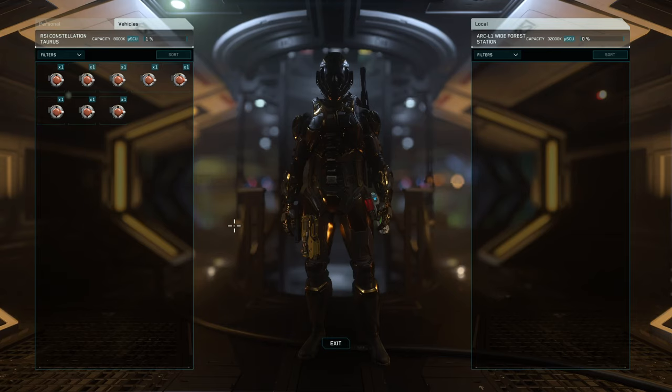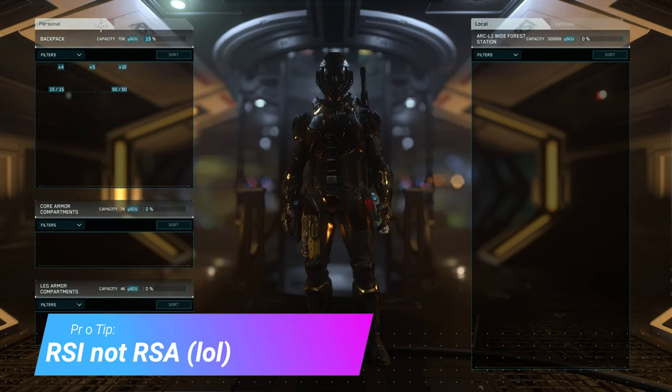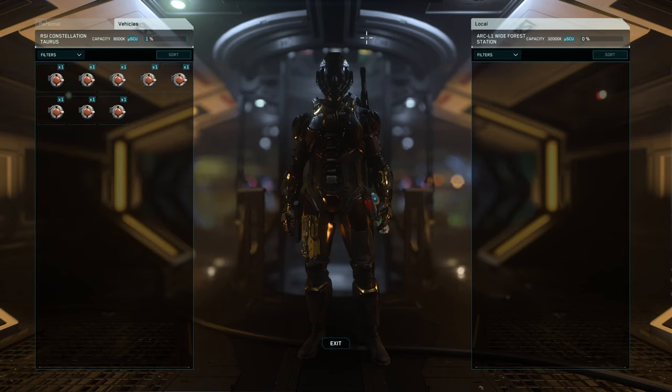I thought about it and realized I could probably put them in my ship inventory. So that's what I did. I flew to Microtech, landed outside of New Babbage Commons, ran into Shubin, bought some Brandts, ran back out, and put those Brandts into my RSI Constellation Taurus. When you go into inventory while on your ship, there are tabs at the top — under my vehicle, I have those Brandt modules. Then I flew back to ARK-L1.